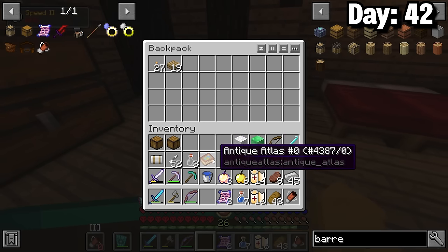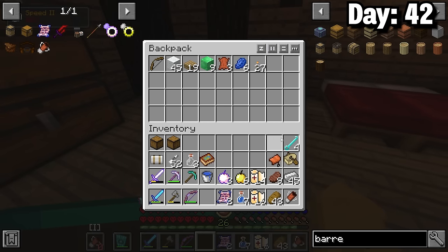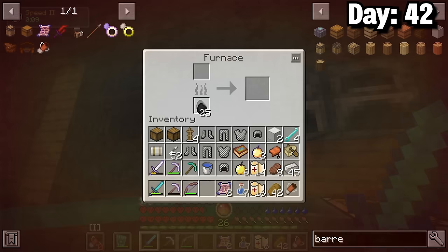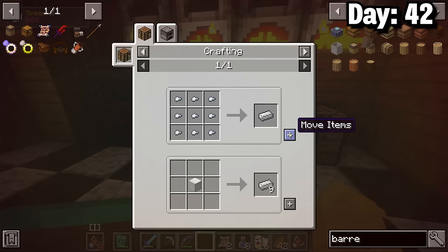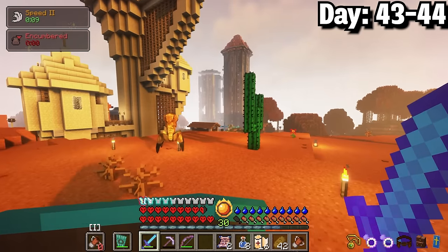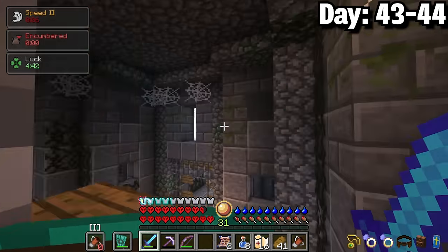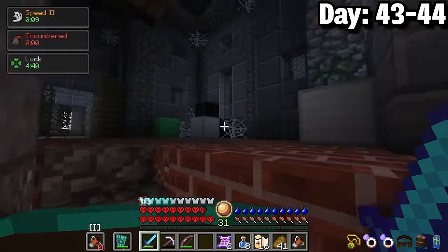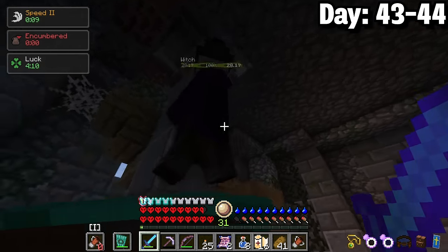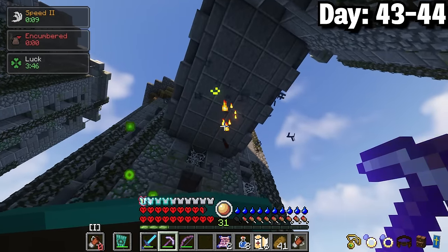My backpack was actually empty so I filled it with things I could potentially need during my travels. Then I broke all the armor stands in my house to get the chainmail armor and cooked those for iron nuggets — all of that gave me a few blocks of iron which I kept inside the backpack. Day 43 to 44 I was once again fully prepared to take on the four tower again. I started jumping back to where I left off — the floor I was on had blocks of iron, emerald, and diamonds. I started fighting off the witches as well but they weren't too bad when they didn't throw those OP potions at me. I had to do some tactical retreats here and there to heal as well.